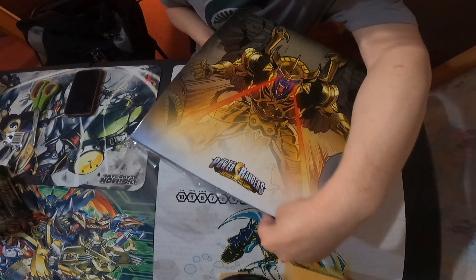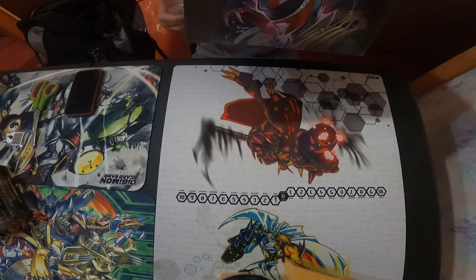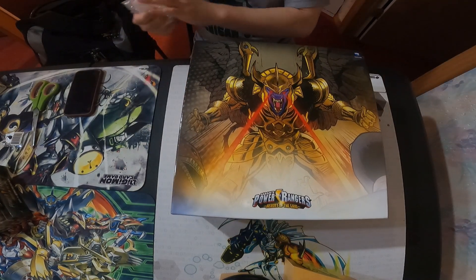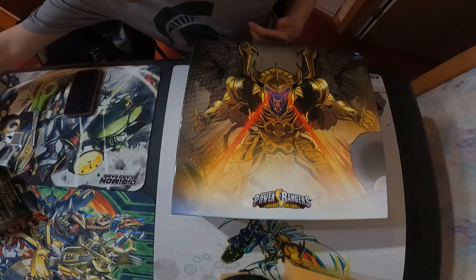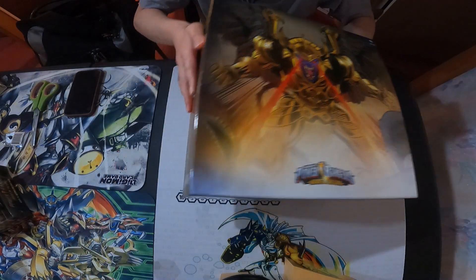This came just in time so I can figure out exactly what villains we want to fight. We usually try to play new product and go backwards. We might fight Goldar, Lord Zed, or Scorpina — they're all in here. The artwork is really cool on this. Look at that Goldar!